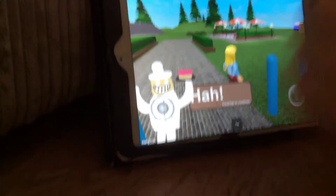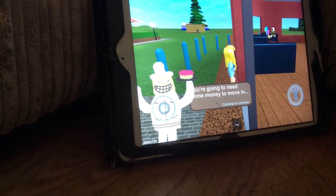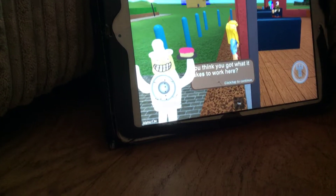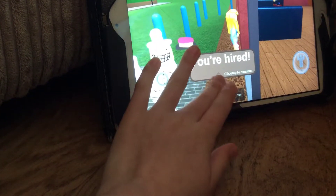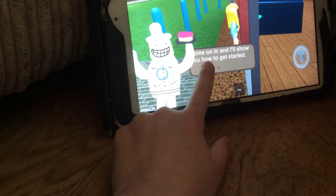Here I start. So don't move around yet, we just need to keep tapping to see what he says. 'You're going to need some money to move in. You think you got what it takes to work here? I like your style. Ha ha ha! You're hired. Come on in and I'll show you how to get started.'